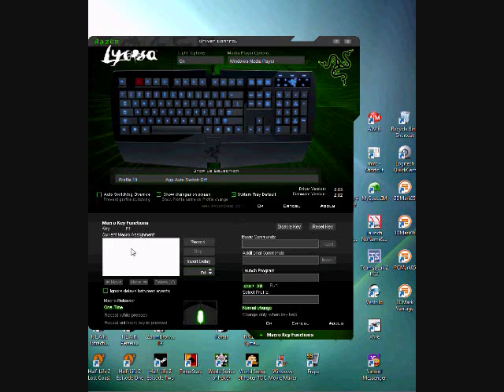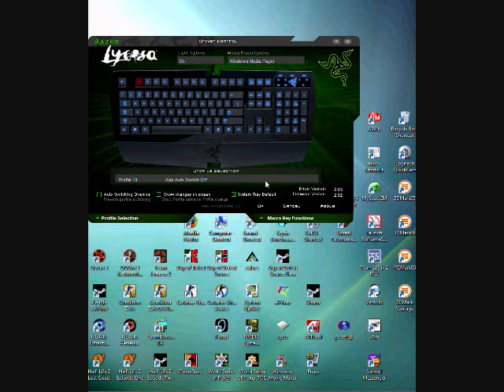So to set this up, let's say I want to buy a deagle. I just select this box here — it highlights white to let you know it's ready for your key combinations. I'm going to hit B, set a 100 millisecond delay, then one which is the pistol category, then four. Once you've done that, just click OK, click OK here, and now you see it's illuminated red.